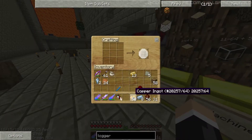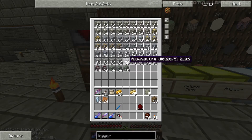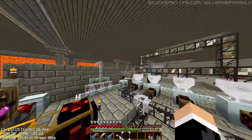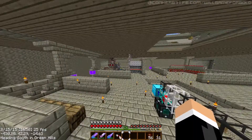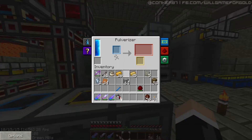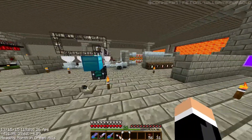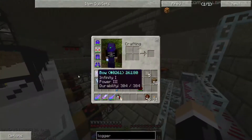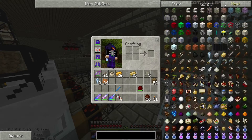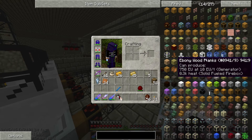Let's make some more tin. When we do that we need a pulverizer, which we actually have. It's here — let's pulverize those and furnace it. Excellent. What else goes with the logger? What number is the logger? Nine, three, one — ah, here we go.